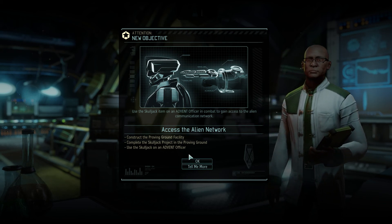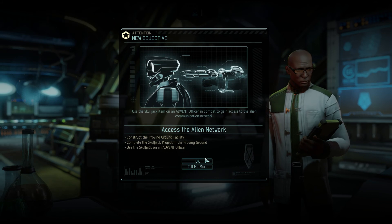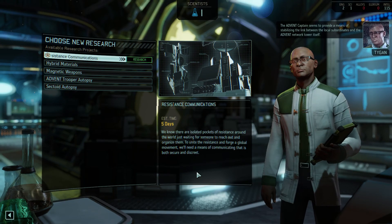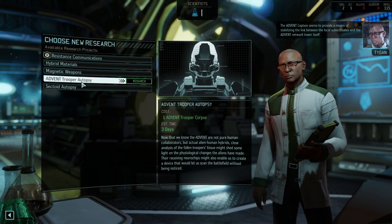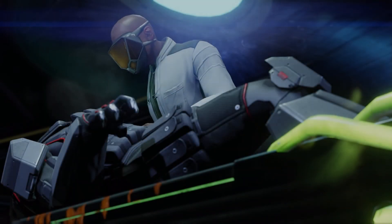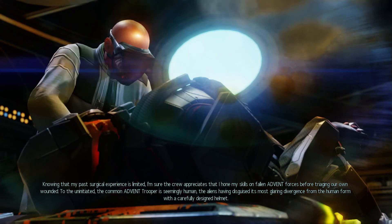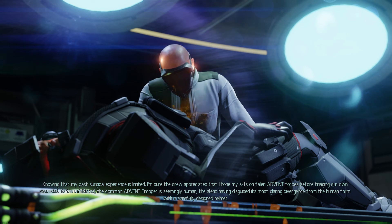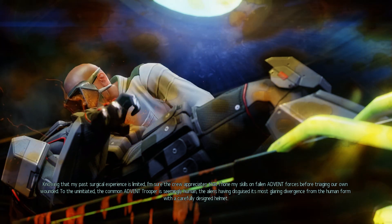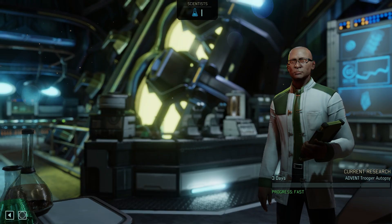This also explains how they create the psionic zombies — just controlling the dead bodies. We can construct a proving ground facility, complete the skull jack project, and use the skull jack on an Advent officer. Let's go for the trooper autopsy first. The common Advent trooper is seemingly human — the aliens have disguised this most glaring divergence from the human form with a carefully designed helmet.